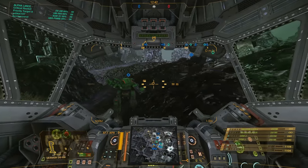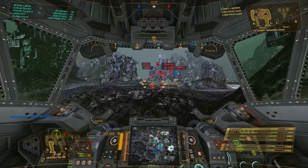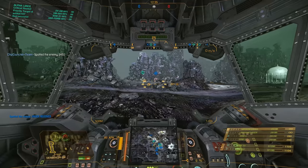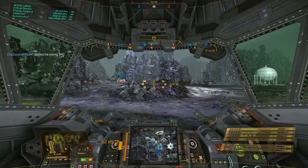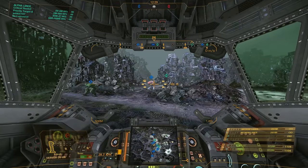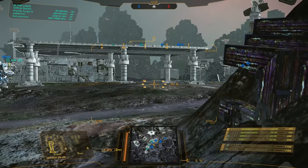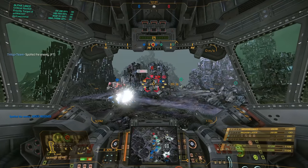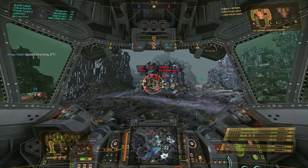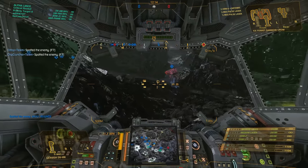One issue is the low-slung arms — you have to be aware that the medium lasers and SRM2s can potentially hit friendlies or the environment. At one point I accidentally clip someone with an SRM2 strike because while zoomed in I'm not completely aware of my peripheral vision and where friendlies are. But I've played it many times since and yeah, the low-slung arms are something to watch.